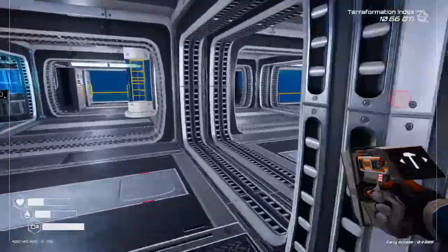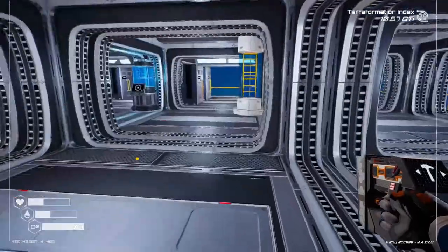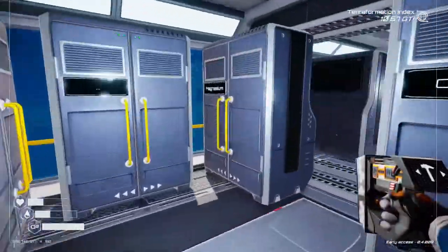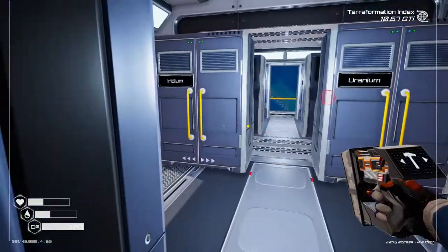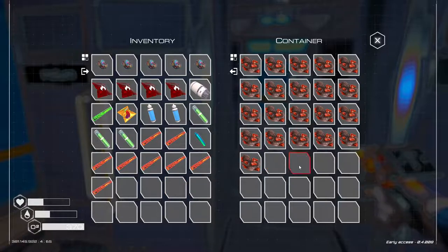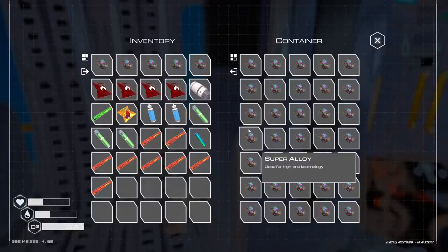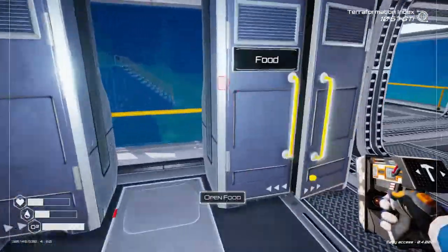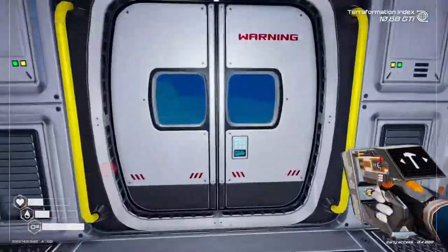That is going to take a couple more minutes, so while we're doing that let's make utilization of this power. What do I need for the reactors? Just super alloy, the explosive powder, and the iridium rods - which are here. Six of those, yes, and twelve super alloy.